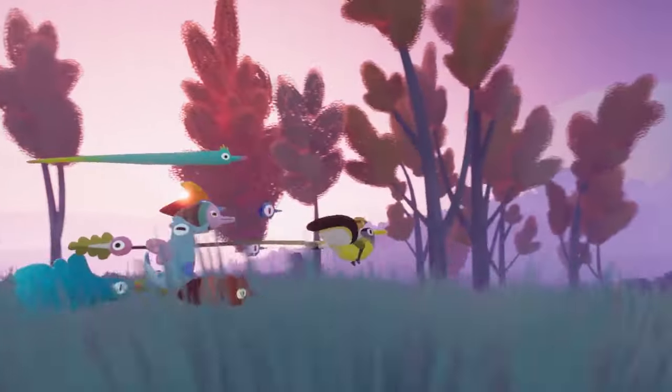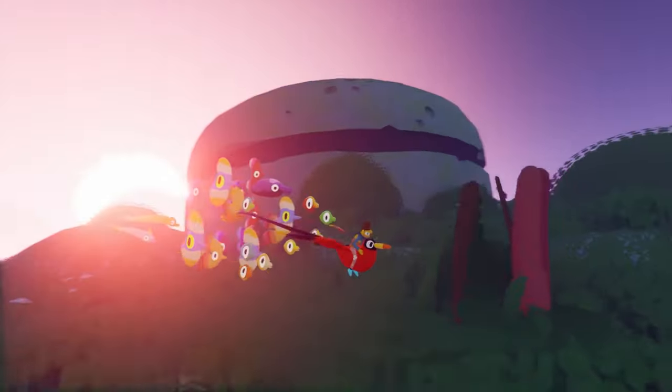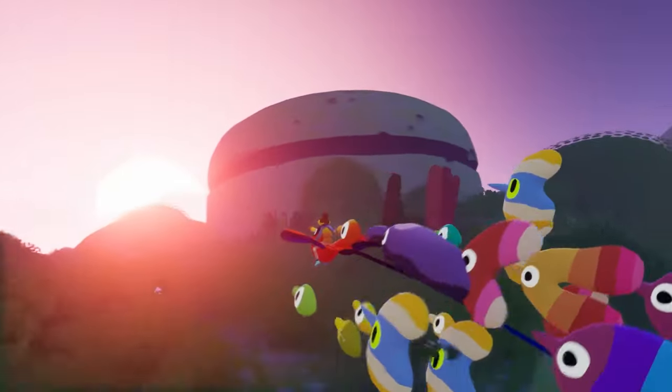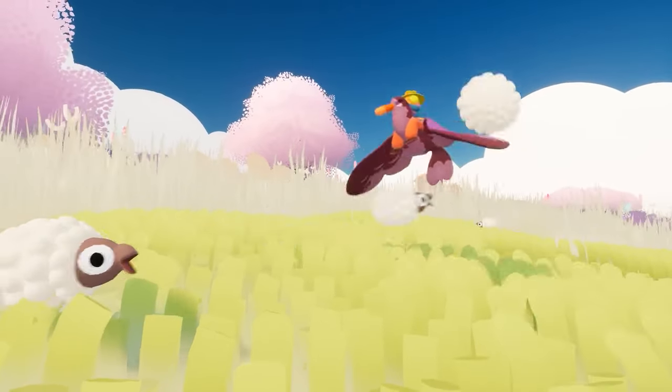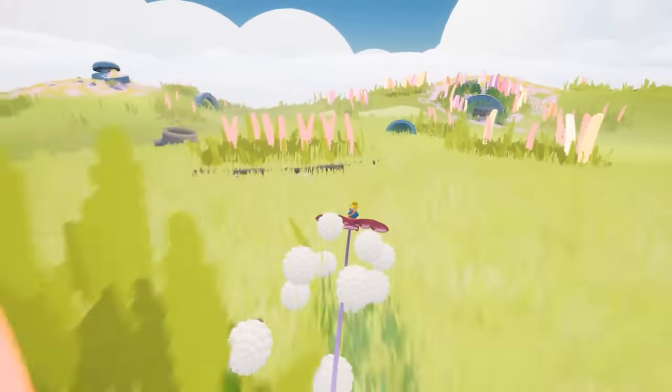Naturally, this is a creature collecting game with the goal of discovering new species and adding them to your flock. As a shepherd, you'll also gather your own herd of hover sheep. These sheep can be taken to grassy pastures where they can graze and even help you uncover new creatures hiding in the foliage.